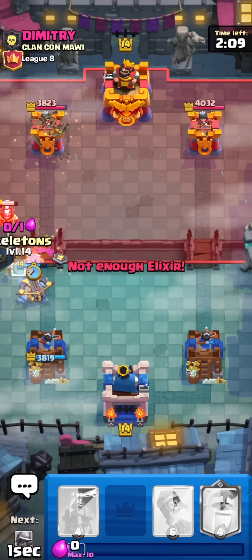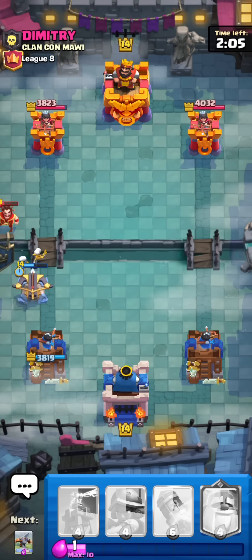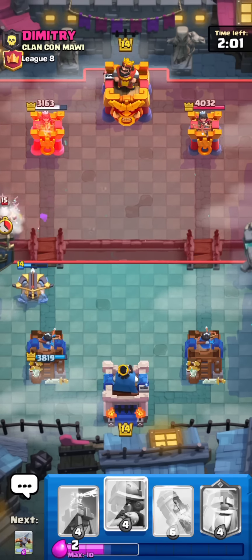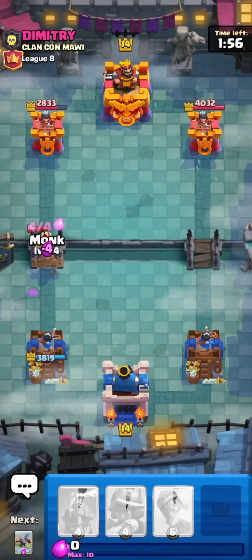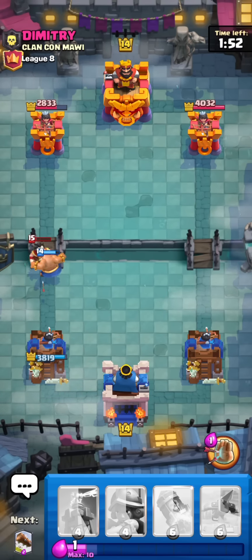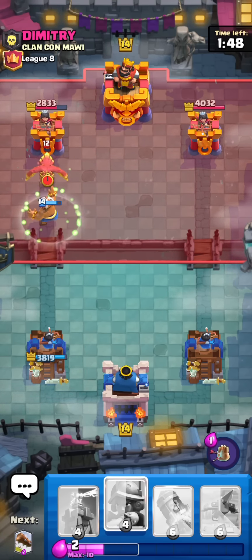He goes E-Wiz, I'm gonna instantly respond to that because I really need this connection. He has quite a heavy counter deck with the E-Giant, Earthquake, Phoenix, and he probably has a Mirror — yeah, he just mirrored his E-Giant. Most people who are playing Phoenix do have Mirror in the deck as well, or at least half of them, because it's just so overpowered if you stack Phoenixes. If you mirror the Phoenix, it's ridiculous.